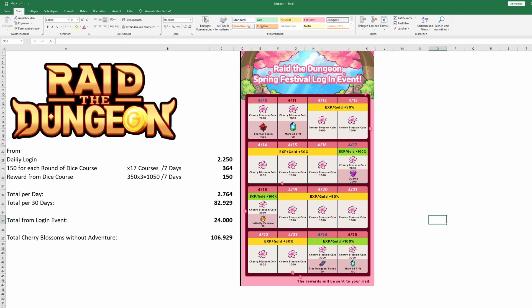So in total we have about 1050 cherry blossoms from the special stages. If we divide them through seven days, we get about 150 per day. So in total we get about 2764 blossoms per day. If we multiply this by 30, because that's the event length, we get in total about 82k cherry blossoms.